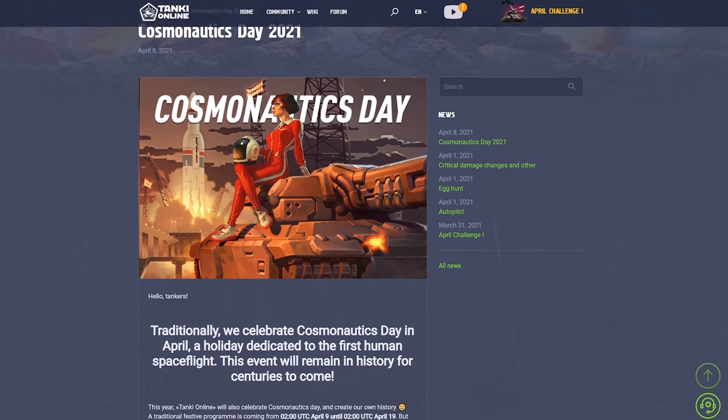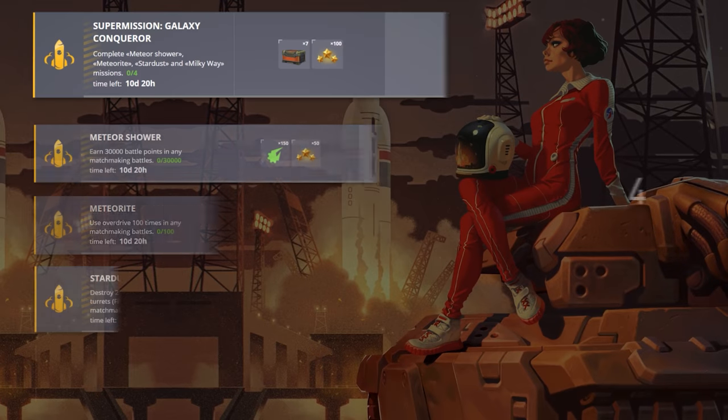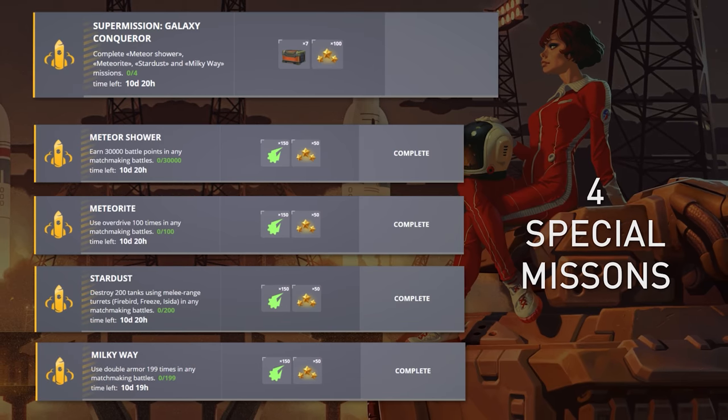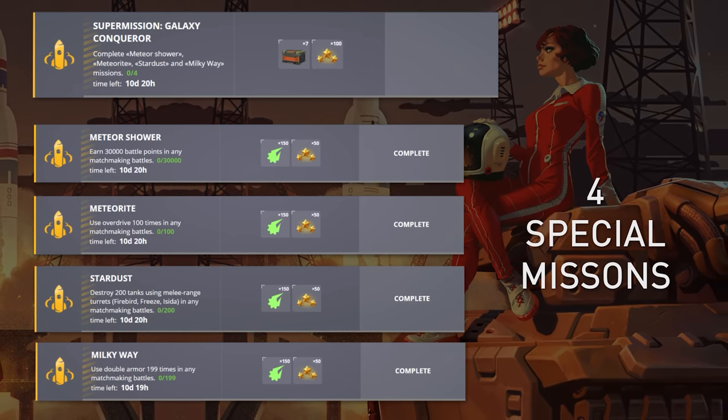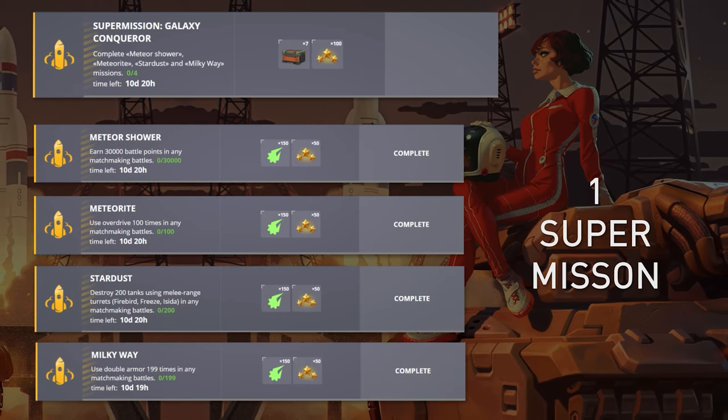A new Cosmonautics Day event starts this Friday and lasts until April 18th. We have prepared many special missions for you during this time. Complete them and you will receive stars for your challenge, shards for containers, and ultra containers for completing the super mission.